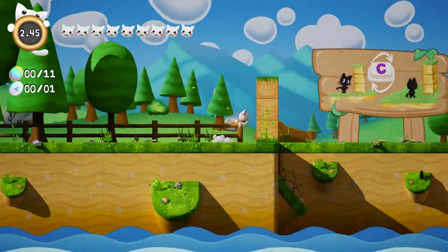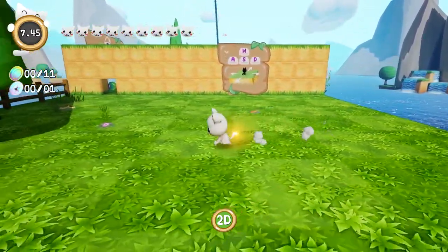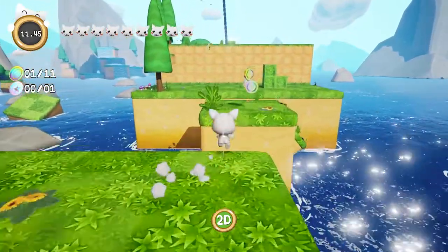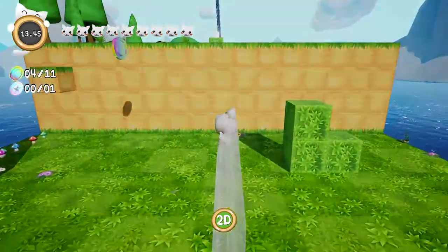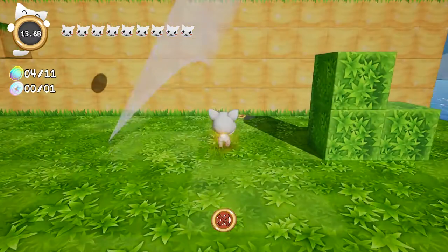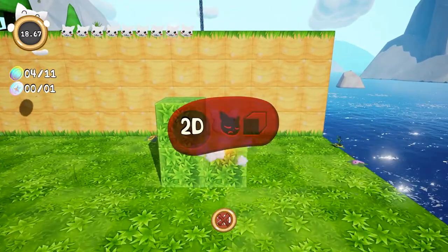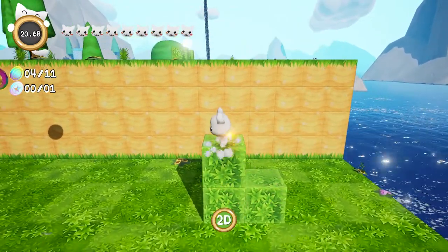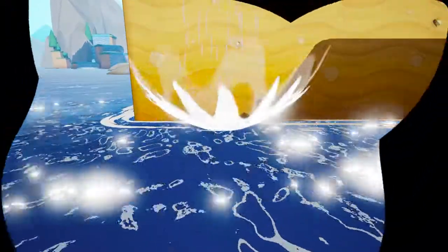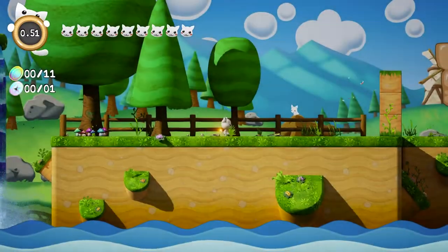We're in the 3D world now! You get to switch between 2D and 3D camera — it's very useful in case you ever get stuck. This feels like a 2D moment... no, not a 2D moment. Don't just jump into the water — I was thinking the tree would block me but it definitely didn't.